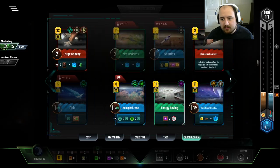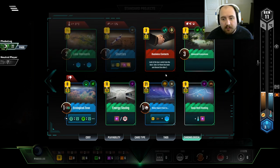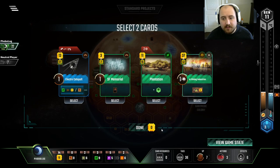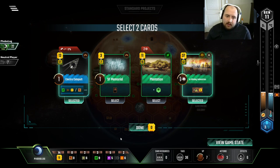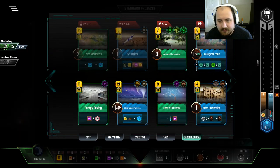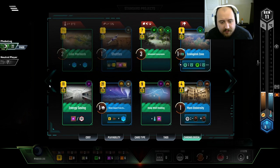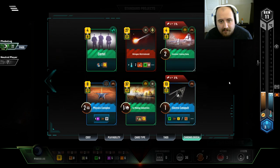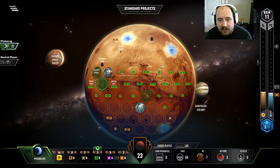Earth Catapult first makes the wild tag free. We should play Business Contacts first. Electro Catapult, I think, is the way to go, even though Plantation is so nice. So that's all been played. Why did I even grab IO? It's not even that good. I have enough plant tags because of the wild tag. Let's draw more cards, let's just keep drawing cards here.